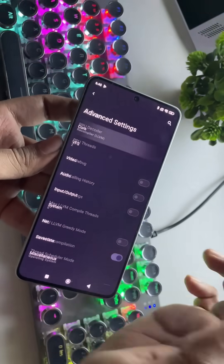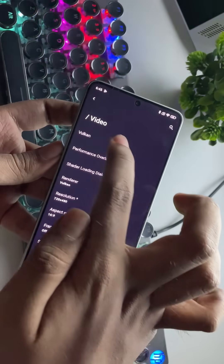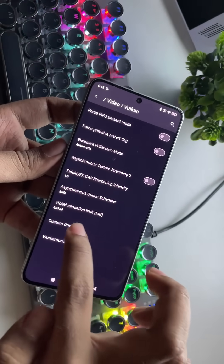Next, go to Advanced Settings, then into Core. Everything here stays the same, just leave it at default. Now under Video Settings, set the Graphics API to Vulkan, then go to Custom Driver.